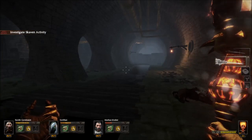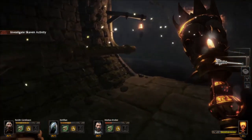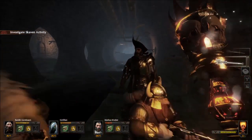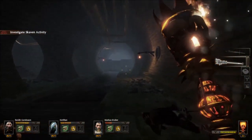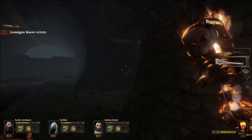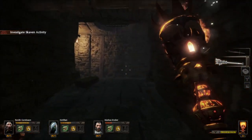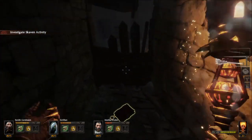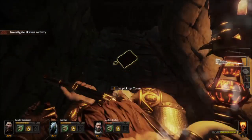Next we've got tome number one. It is right after grimoire number one. Once you drop down into this little water right here, you're going to come around here. Just keep walking down here, and you're going to take your first route over here into this doorway, and then you're going to take your very next right. And right over here behind this little wooden wall is tome number one.